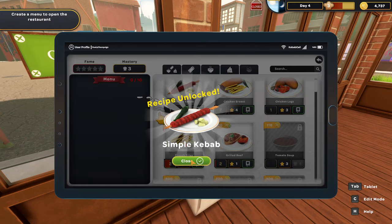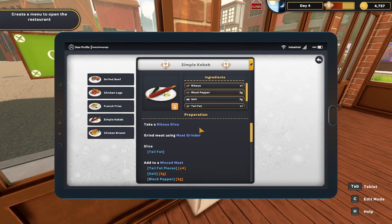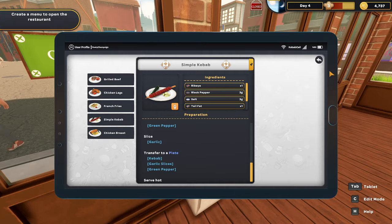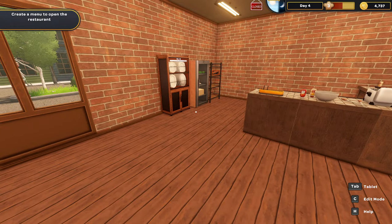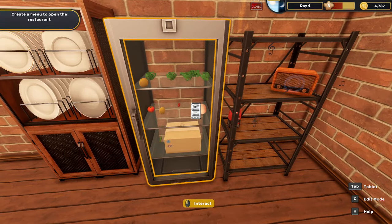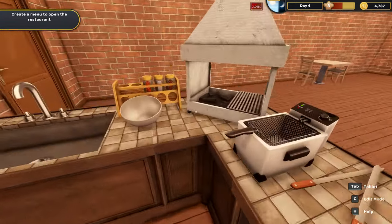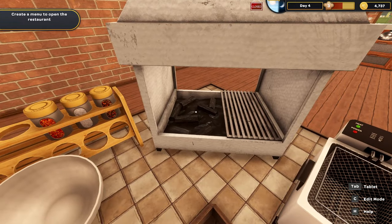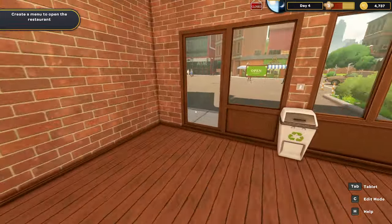We can actually do simple kebabs now, so let's unlock them. Looking at the recipe, we need a ribeye slice, ground meat from the meat grinder, some tail fat, salt, black pepper, garlic, and green peppers. Checking the fridge from our last adventure — we have a green pepper but no ribeyes, garlic, or tail fat, so we need to go shopping.